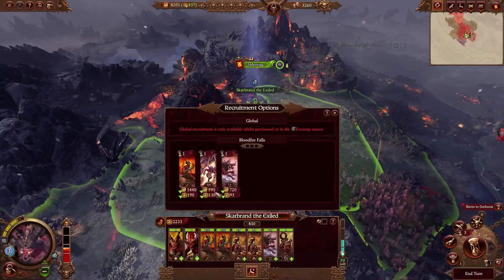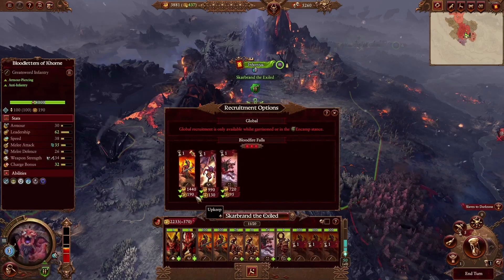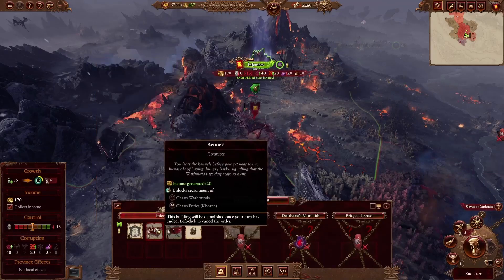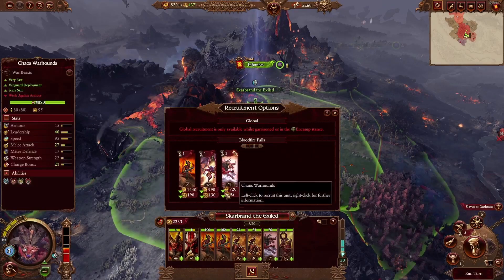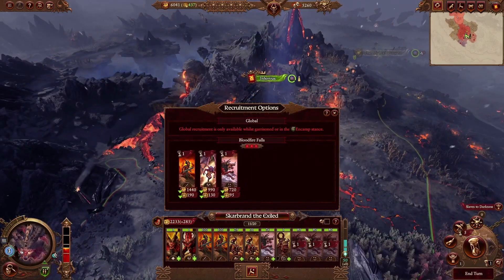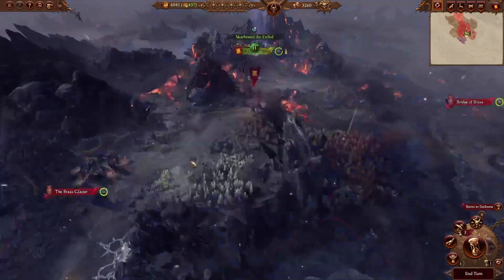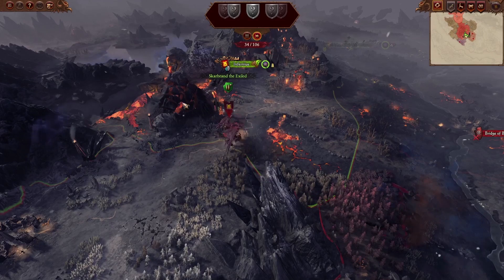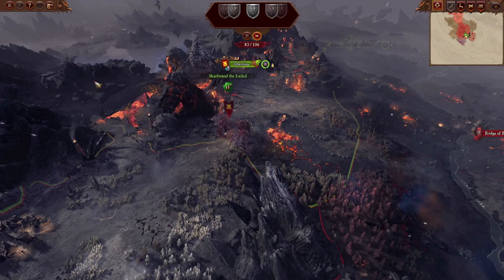We're going to stay on our territory so we can grab some Blood Letters, but they're very expensive. What else do we have to recruit? Well, we are deleting that building, but we could keep it around for one turn to grab some Warhounds. Only the strongest may serve — we'll keep it around for now and get rid of it next turn. I still haven't fully garnered all the secrets of this campaign, so we'll get to it.